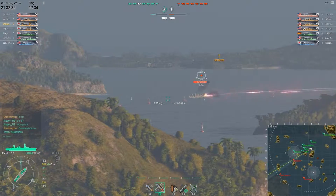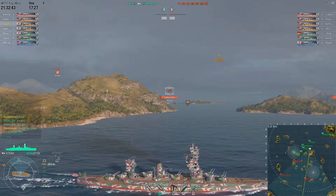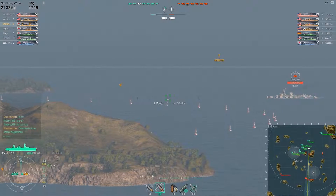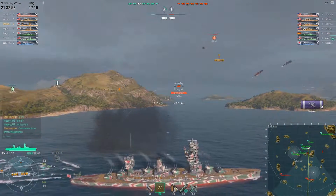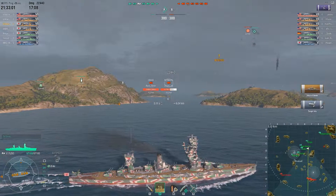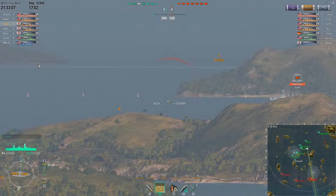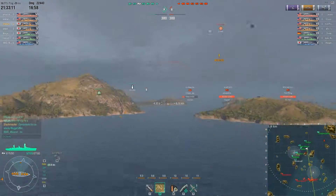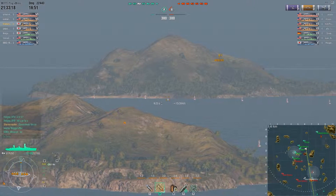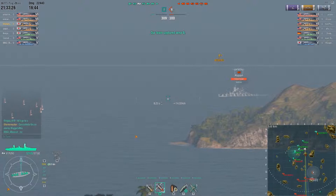That guy's got the same camo as me. I was thinking I was going to fire on him, but better let the cruisers and destroyer take care of that one. Looks like the carrier's firing HE over me towards that Nurnberg. Two citadels on that Nurnberg — almost wiped him out. They fired back at me but didn't actually do any damage. The round's almost reloaded. Nurnberg's still in about a straight line — I think he's actually going to hit that island. He's not paying very much attention, but he just went out of sight range.